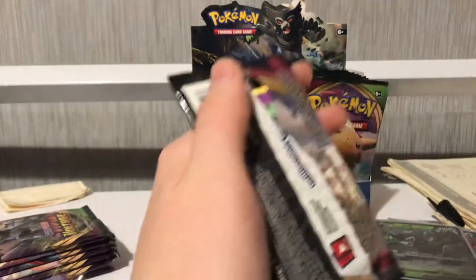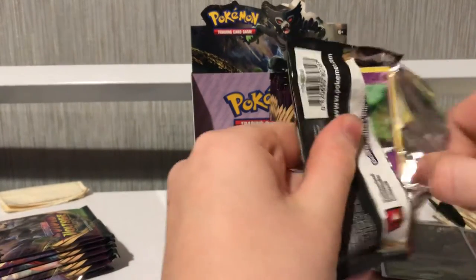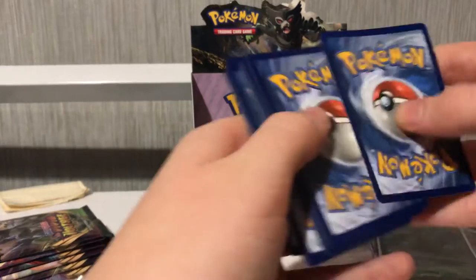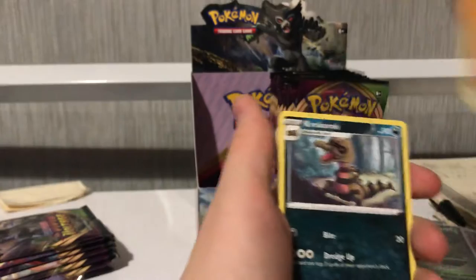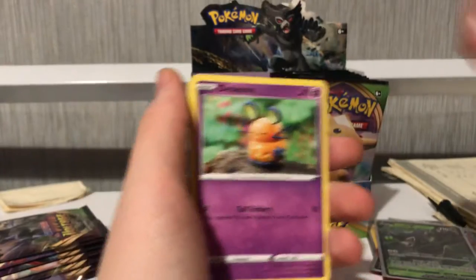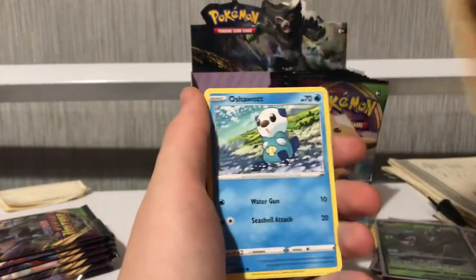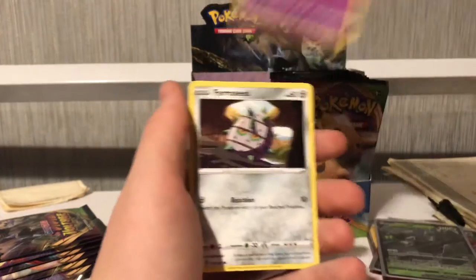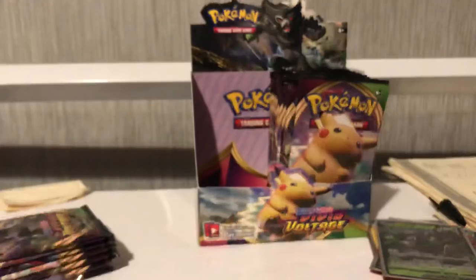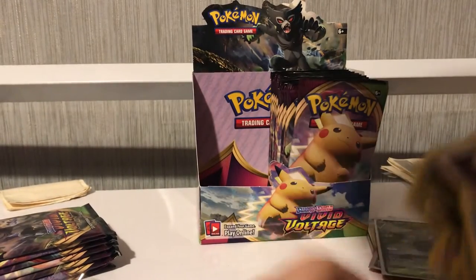This booster box is definitely going to help me fill the binder. My floor is actually looking a mess from all the packs. There's the code. Energy, the crack... I like that artwork. Joba, Oshawott, Duskull, Ferroseed, Ferrothorn — not too sure how to say it. The pile's already getting too big and keeps falling over, let me just fix that.